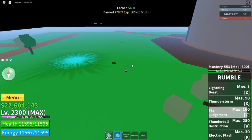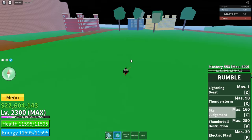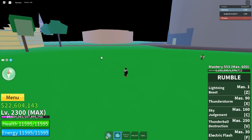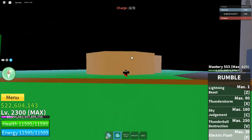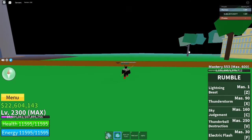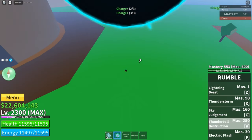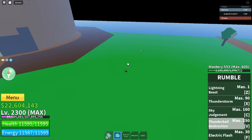Let's do Electric Flash. The thing with this move is you can dash, so I'm gonna stand by this NPC and try to go over to that big area — one, two, three. It doesn't really bring you far, so yeah. Last skill is Thunder Ball — oh my god, 5800 damage! That was crazy!